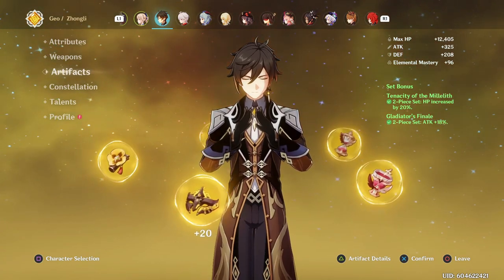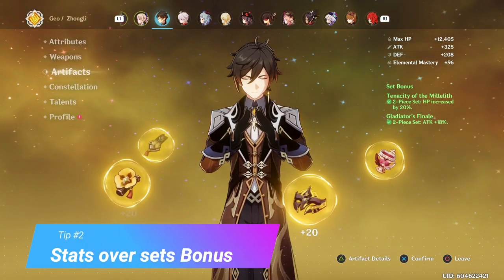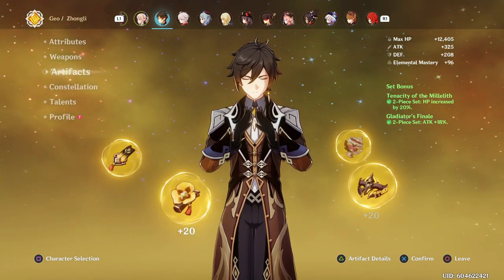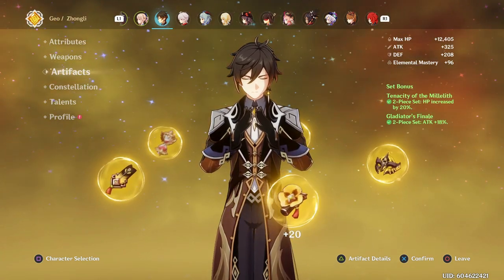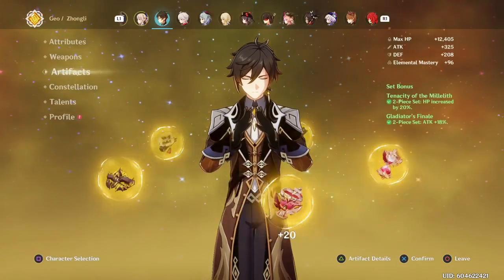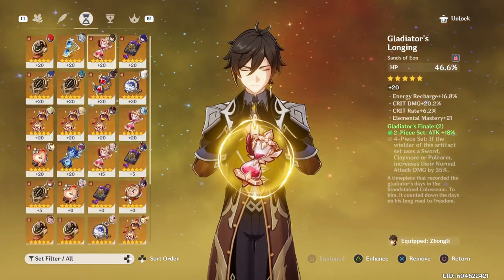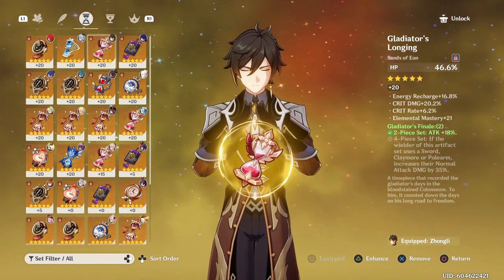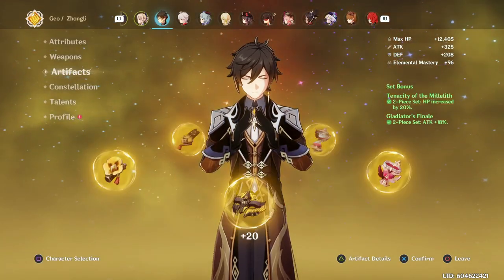For tip number two, I'm going to stick with artifacts because this is one part of the game a lot of people struggle with — and that is to go for the stats over the set bonus. You can see here I have a two-piece Millileth and two-piece Gladiators on my John Lee. It's not the worst but definitely not the best. What you want is a four-piece Millileth; however, I couldn't get those artifacts with the stats I needed. A couple of these Gladiator pieces aren't all that, but one has 20% crit damage, 6% crit rate, and 16% energy recharge — it's beautiful and really hard to replace.